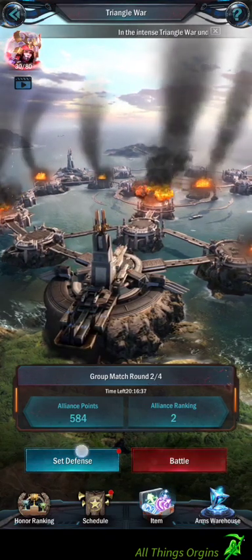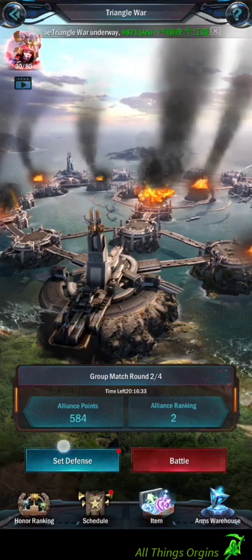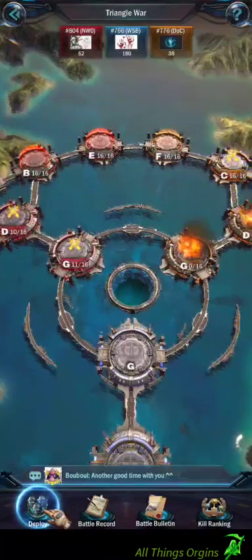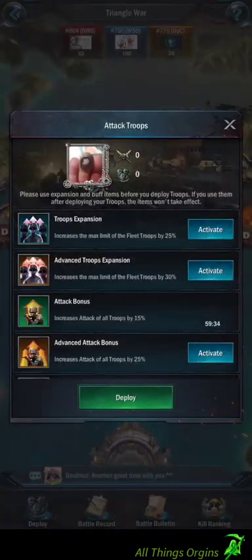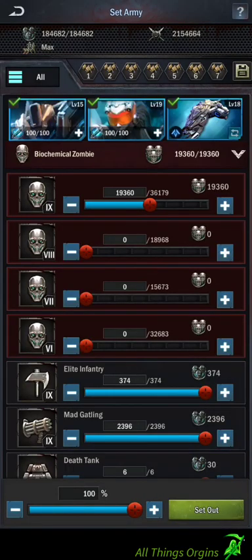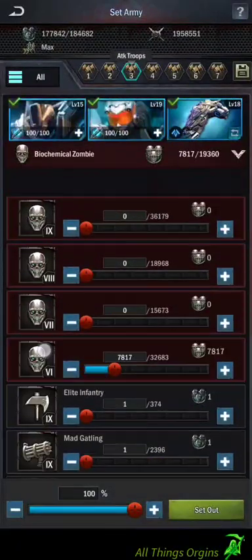Make sure your defense is set if you don't have it already. That way it's set for the next day and you'll be able to attack. I've already set mine a couple days ago and it's good for all week. You have to set your attack troops every day though. I've got my buffs already activated. I'm going to deploy — attack troops formation.